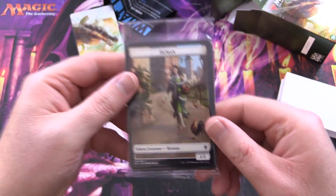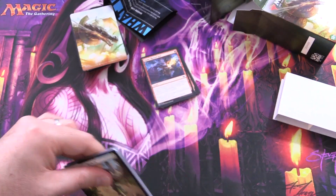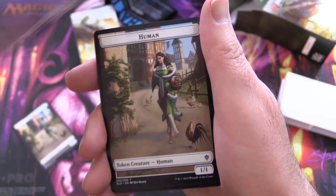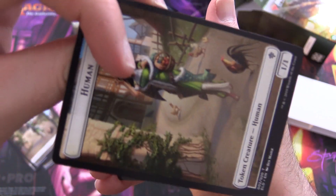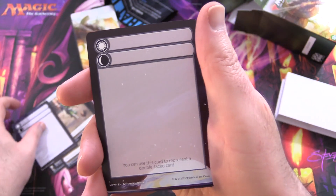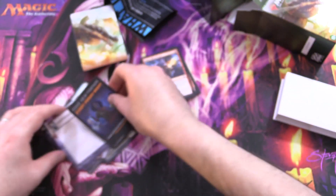Now let's take a look at the tokens. We've got 1/1 Humans - that's for the Lovestruck Beast. Five humans in total. Blank cards for any double-sided ones. Normally you would play with sleeves for a pricey deck like this.